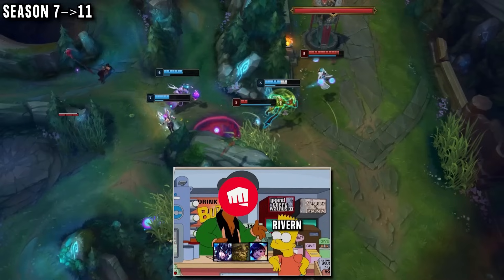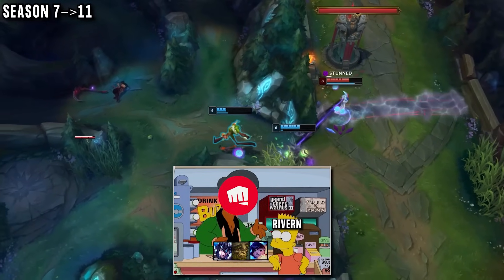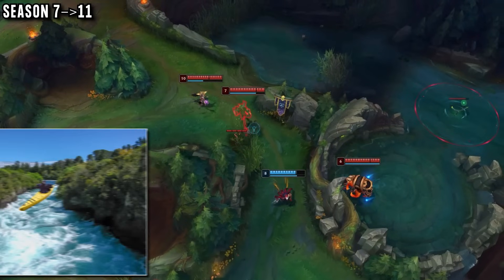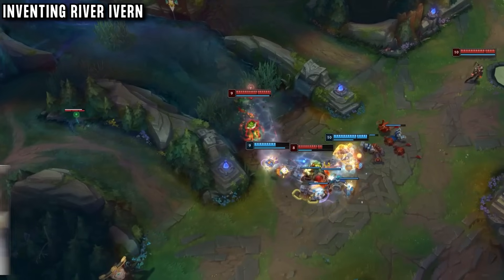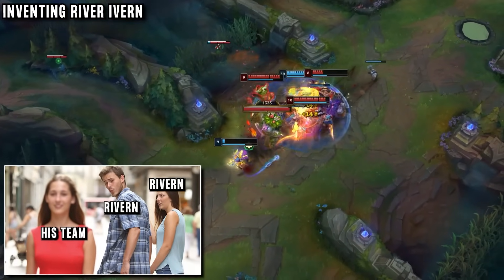His inspiration was actually one of our off-meta videos. He saw the smite Janna top lane player and thought he could do it better with absolutely zero laning, being inspired more by River Shen and simply just playing River Ivern. From then on, nothing was ever the same for him — fully focusing on his teammates, never on himself, using his brain, not his mechanics to win games.